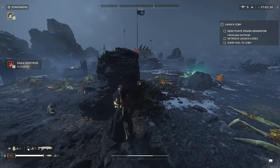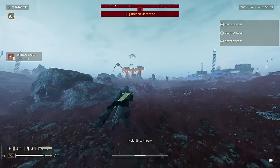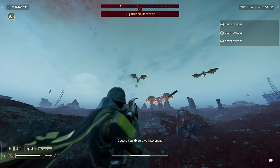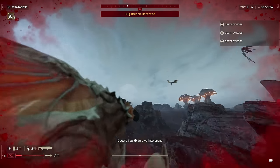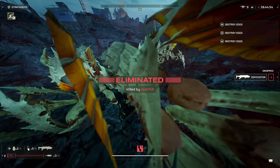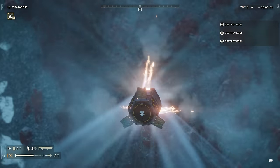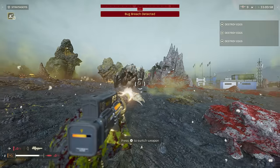This is absolutely terrible at taking out shriekers because of that drag. If you're going to try to take a shrieker nest out, I'd advise doing it from a distance when using this weapon, as it's really hard to lead a target with a heavy aim. Also, even though this weapon is technically explosive, it can't deal with bug holes or bot outposts despite having its own explosive category in the menu, which is a little strange.